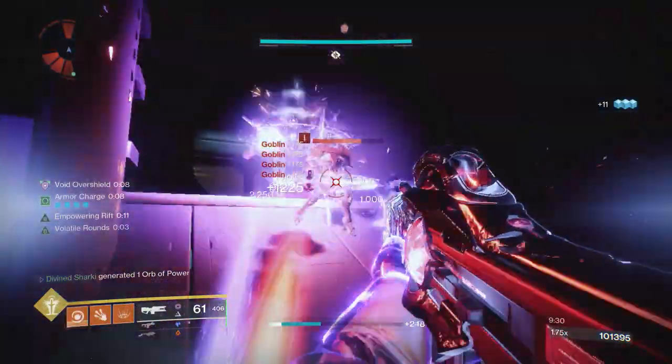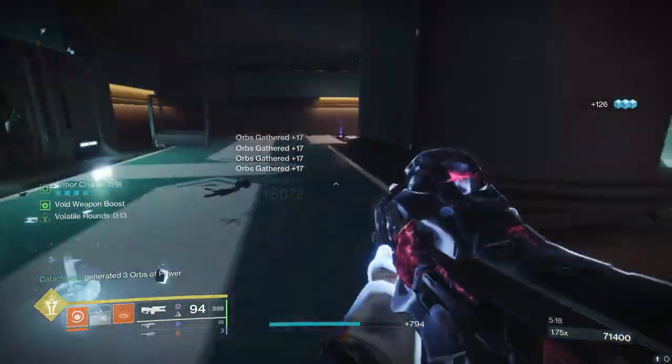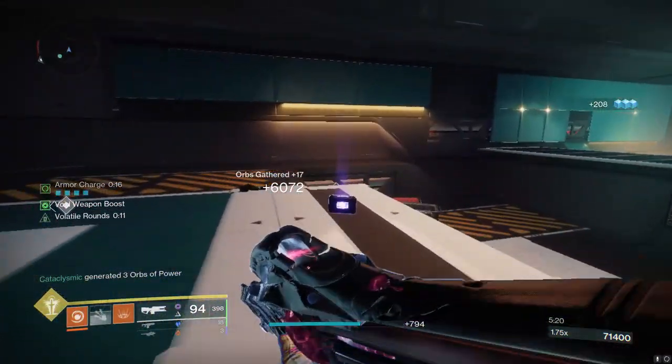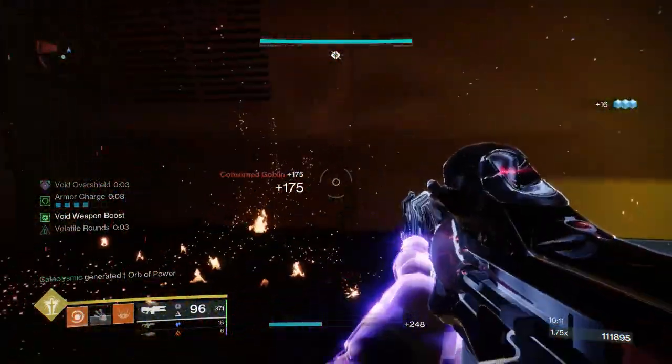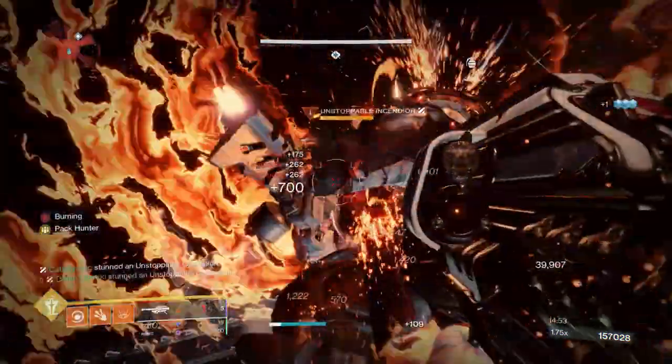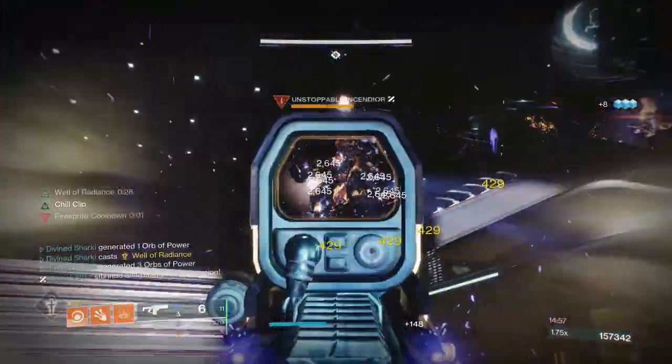If you need ascendant alloys and you're down bad from doing a lot of weapon crafting since Lightfall launched, come here to this mission and do it this week on master mode to re-up your stockpile. You get through the first 10 percent of the mission and then you are literally immune from dying — immune to damage — you can literally barrel into enemies with the rocket launcher, you're good to go.